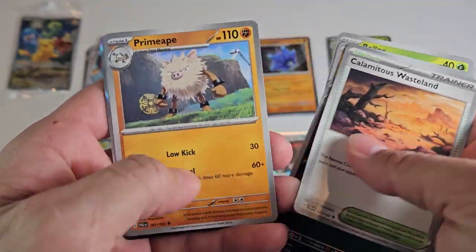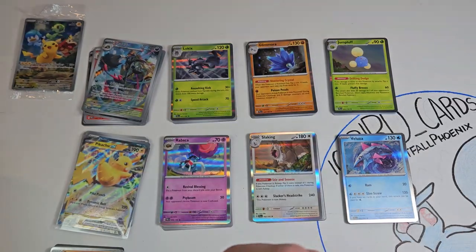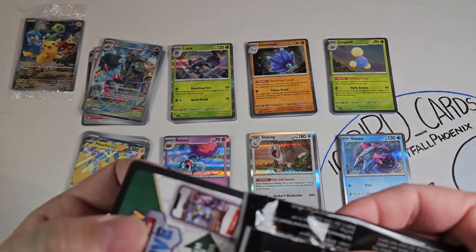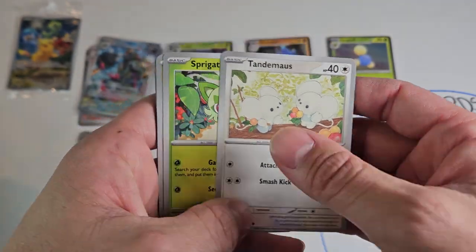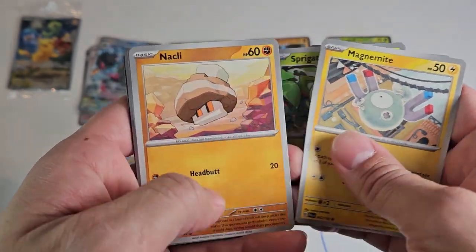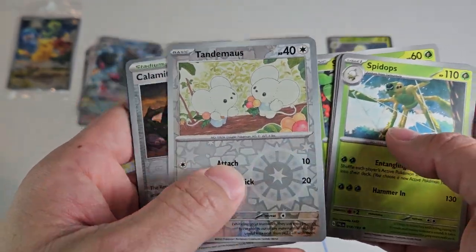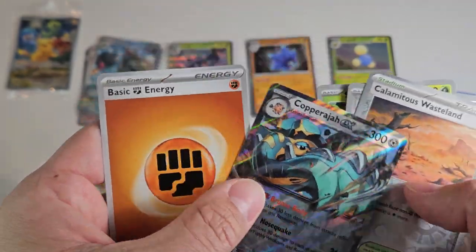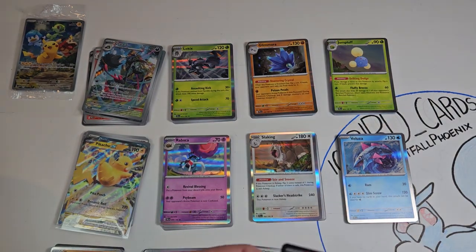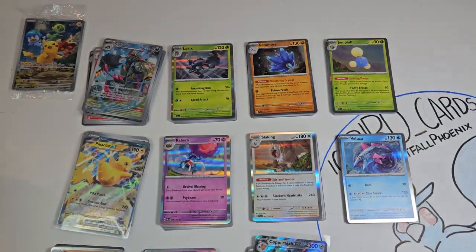Not going to waste time talking about how cool my Frigarath is going to be when I finally pull it. Pack one: Tadbulb, Honchkrow, Calamitous Wasteland, Primeape, Azumarill reverse, Dino reverse, and a Ceruledge. Maybe our luck's run out from the Grafaii. Pack two: a little bit left with the Pikachu EX. Tandemouse — always a good sign — Delivery Drone, Frigarath getting closer, Spidops, Tandemouse reverse, Calamitous Wasteland reverse, and a Copperajah EX! Very cool artwork on that one, just not the Frigarath I'm after.